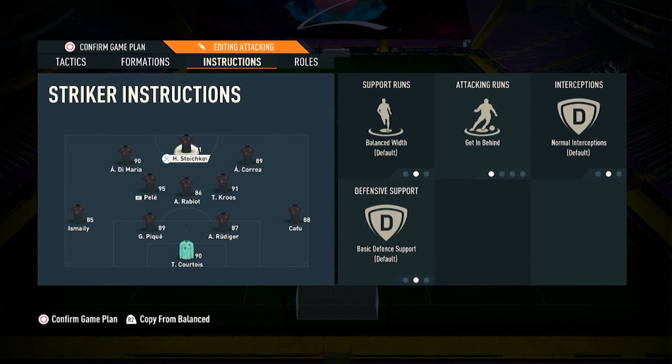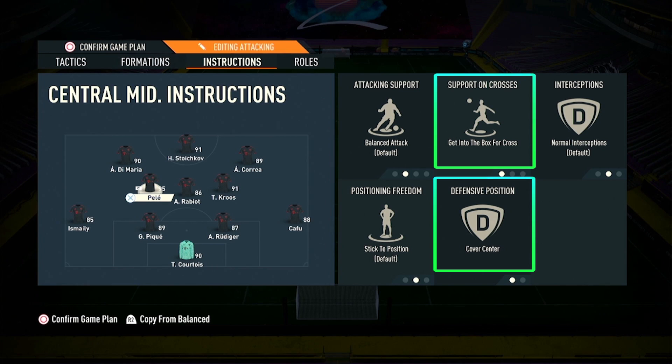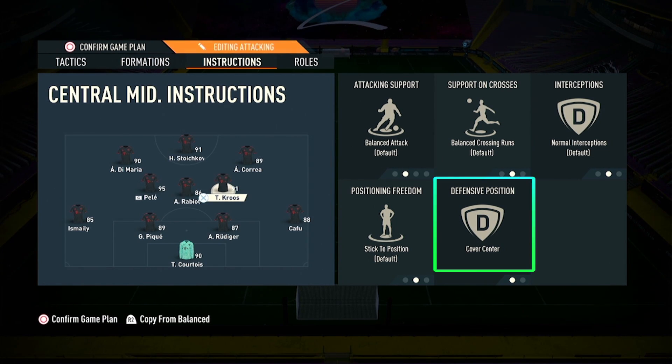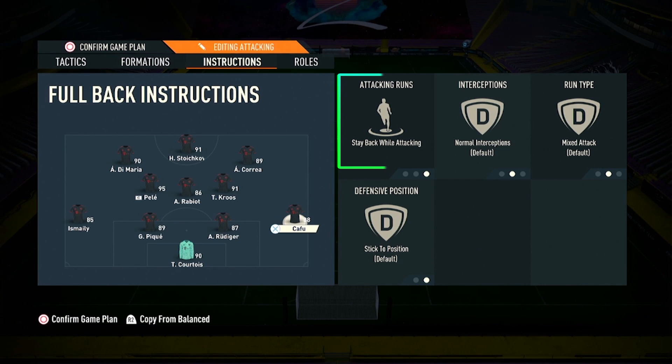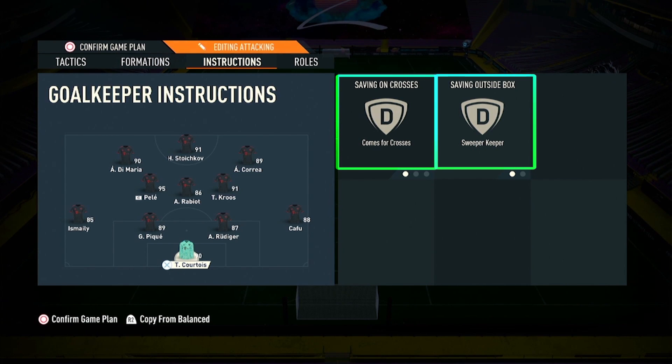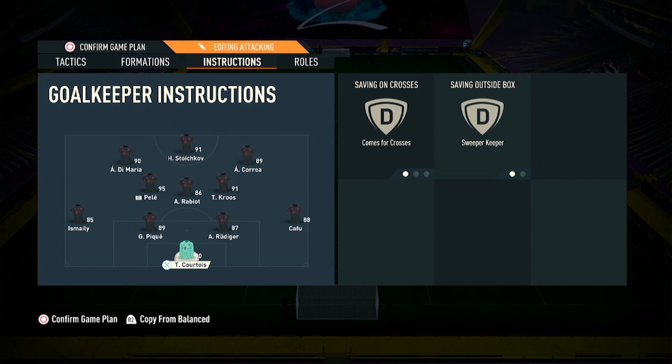First midfielder get into the box for cross and cover center. Holding midfielder stay back while attacking and cover center. Third midfielder cover center only. Right back stay back while attacking, left back stay back while attacking. Both center backs are balanced, keeper comes for crosses and sweeper keeper.